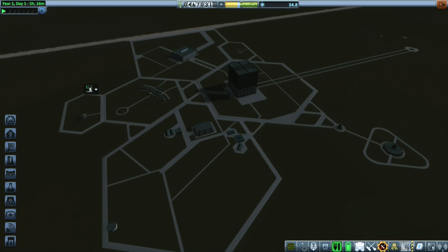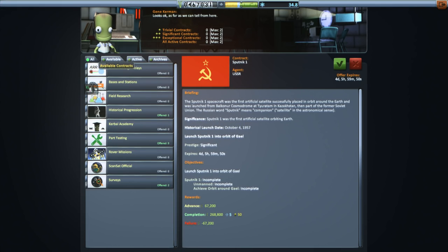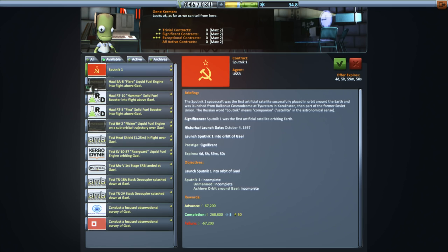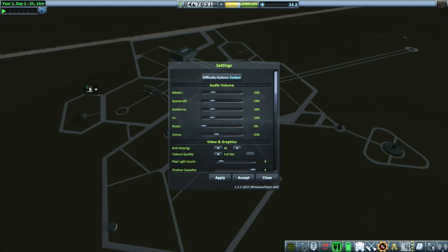We move on to orbital flight. The historical progression contract for that is Sputnik 1, and it specifies unmanned, so we can't put a Kerbal in. That might actually be a little bit easier because our probe core isn't particularly great right now, and the Kerbal would control it better. I noted that the contract rewards were quite high, so I tuned down the science and fun rewards again, trying to keep things more sensible, but I'm worried that it's not actually picking up on this.